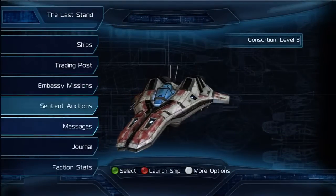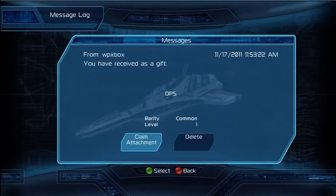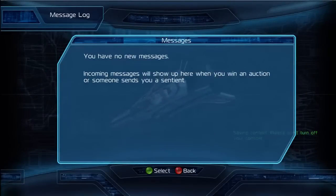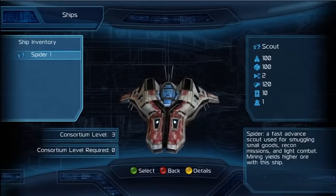Remember, you will get this as a message, so you need to go to that section and you will see the messages come in. When you open it up, you will receive this as a gift — it can be to any user or from any user, it doesn't matter. You can claim the attachment or delete it, but never delete it — just accept whatever you have.